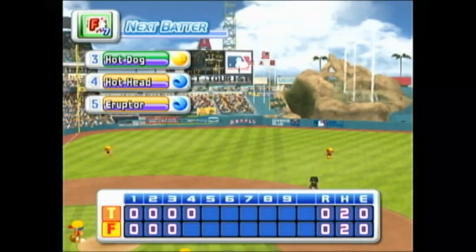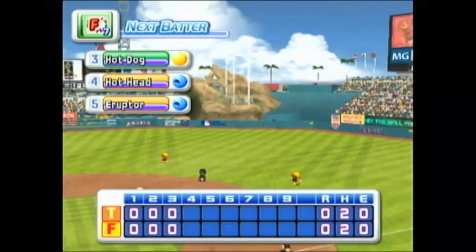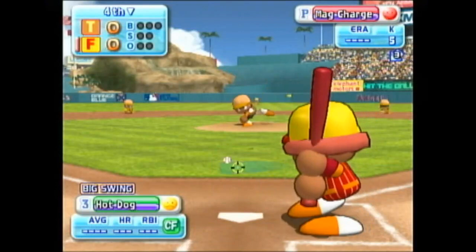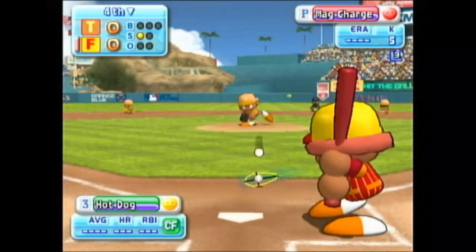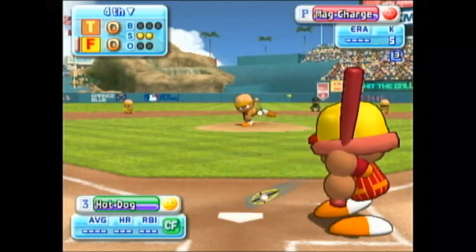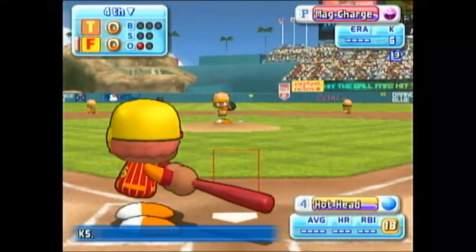No runs. No hits. No errors. We enter the bottom of the fourth inning. Ottawa: zero. Round Rock: zero. Round Rock are now up to bat. He's set to deliver the first pitch — that's a strike. He put that first pitch right in there. Strike. Count 0 and 2. Swings and misses — he's gone. Sky strikes out.